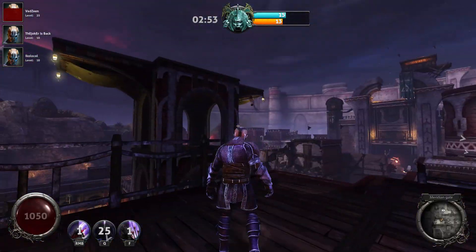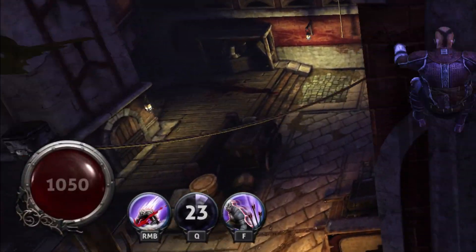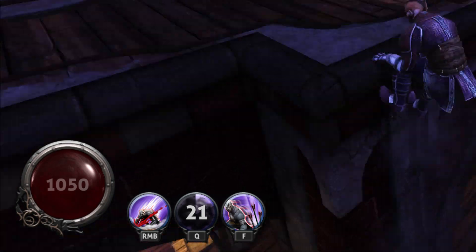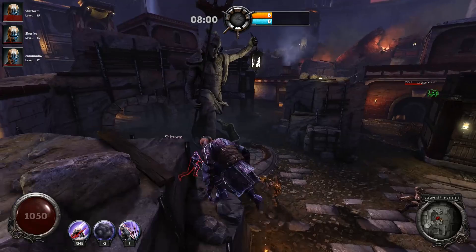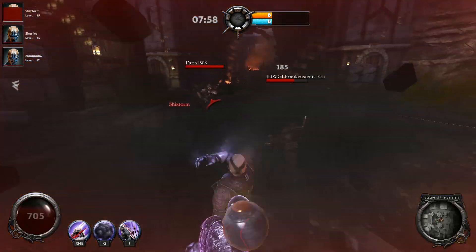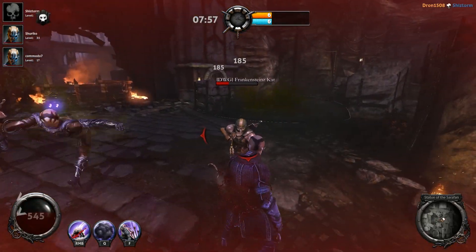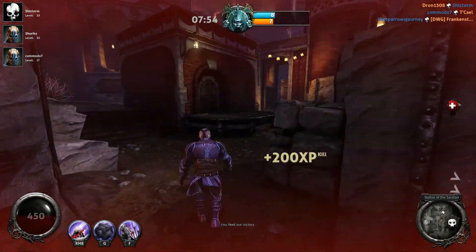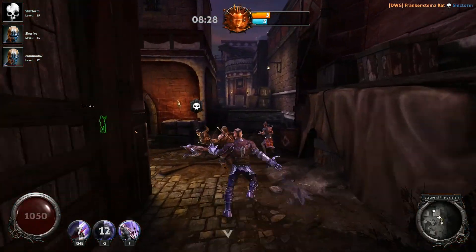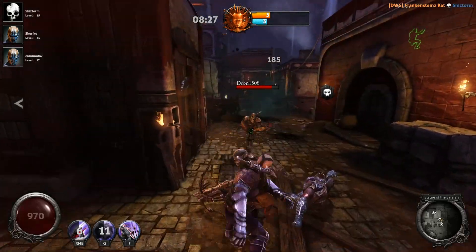Their basic health pool sits at 1050, together with all the vampire and human classes except the Tyrant. Regarding the Reaver's attack capacity, it hits for 185 white damage each time you land a successful blow. The Reaver has the second worst damage per hit, only above the Hunter, with 75.